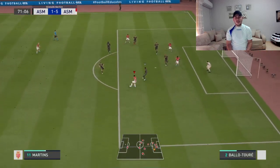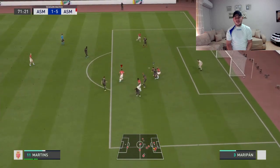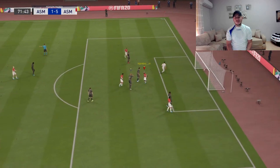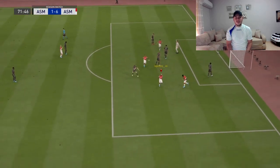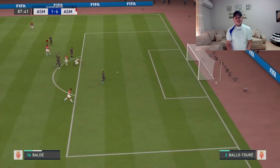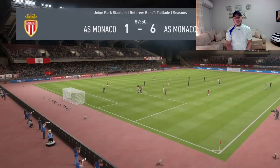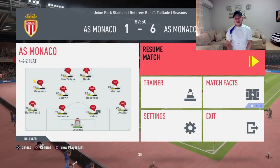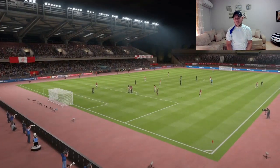Monaco, a bit of a mess there — Gelson Martins tries to do it himself. The ball goes to Onekuru and we get a lucky bounce. After this one-on-one situation, my opponent decides to rage quit at six-one. That's it — thank you all for watching and I'll see you another time, bye.